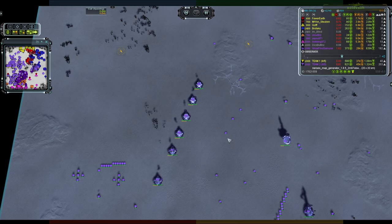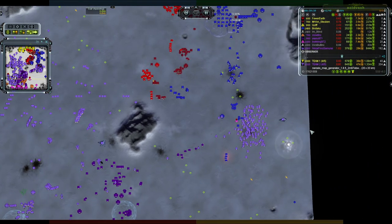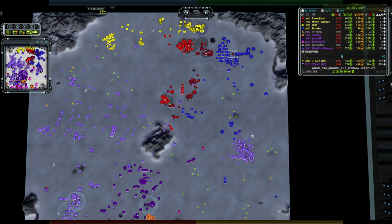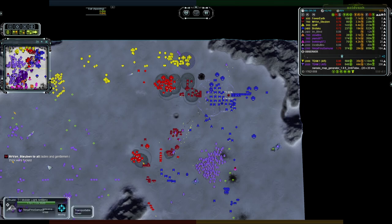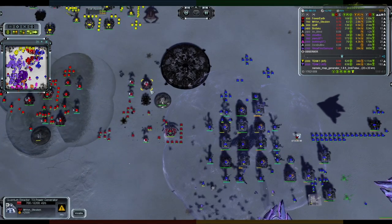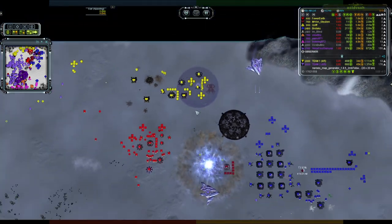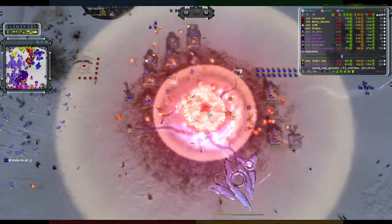Not looking good for team one. Left side there's T1 arty rolling out everywhere — a big line of factories spitting out zoos and off they go. There's a T3 band there too. And hello — is that another Ahwassa? It is! He's pumped up — he's got two Ahwassas in the air. One definitely died but now there's two. Von Stroben says what a few of you have probably figured out: 'ladies and gentlemen, I think we are f***ed.' Two Ahwassas, T3 arty wrecking his base, these guys finishing off the nuke launcher — and Kusif's nuke is down too.